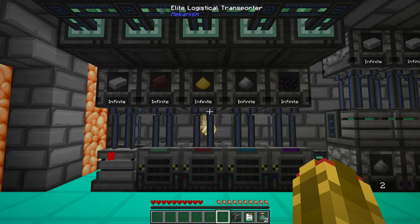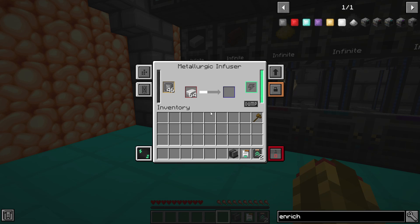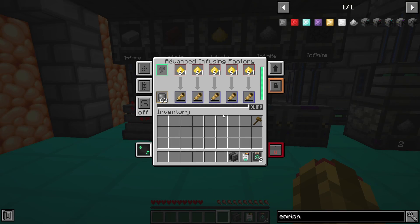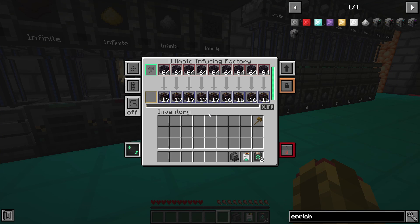A Metallurgic Infuser has 5 tiers. Each tier can process more than the previous tier. The tiers are as follows: Regular — 1 item, Basic — 3 items, Advanced — 5 items, Elite — 7 items, and Ultimate — 9 items.